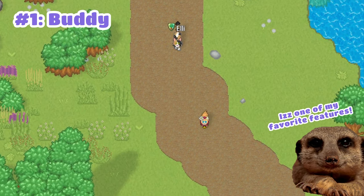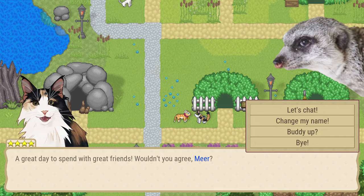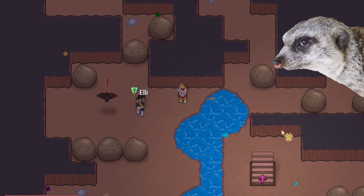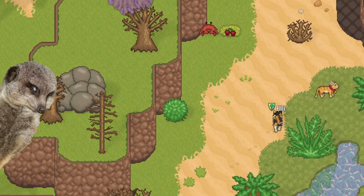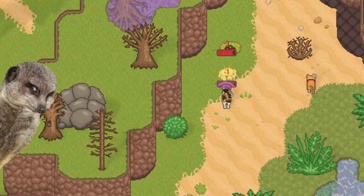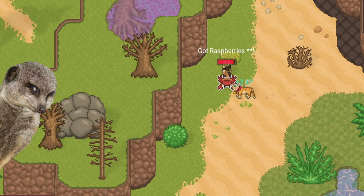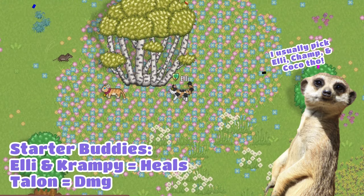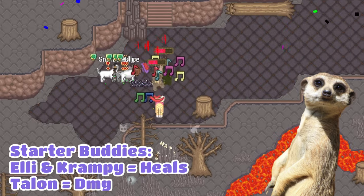Number 1: Always get a buddy for your daily adventures. When you reach 3-star friendship with a cat, you can start to buddy up with them. Having buddies to tag along will make your life easier because they will defend you, help you hunt, and even forage. Just remember to check their traits so you know which cat would be a perfect companion for you. For starters, Crampy, Ellie, and Talon are really good for combat.